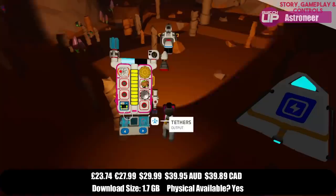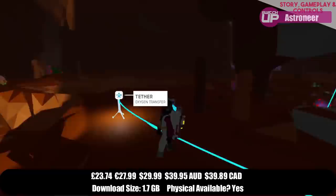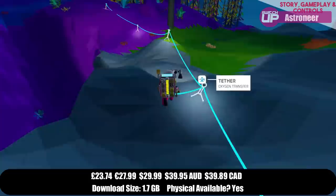There is the survival mode and a creative mode to unlock, and you will find yourself crafting vital elements such as oxygen, battery packs and tethers to bind everything together as you explore in order to discover the needed resources to keep crafting.